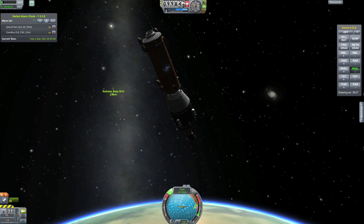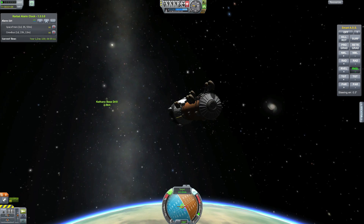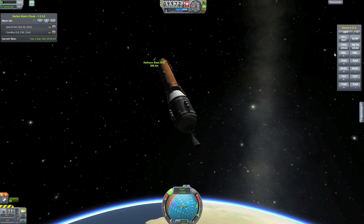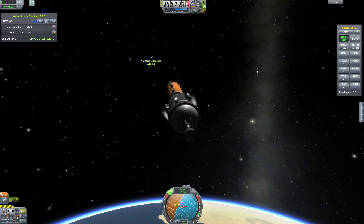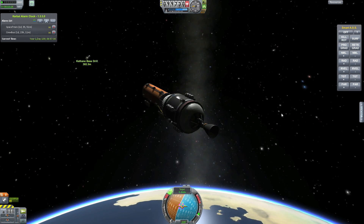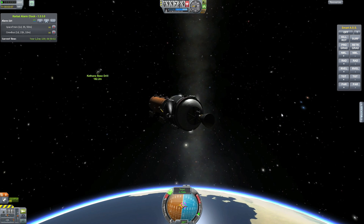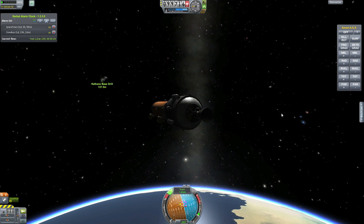We're on approach and it's a heavy load so the RCS is working overtime. I didn't want any RCS on my rovers because we only need it when we're in space, so I'm trying to keep part count as low as possible on the base itself, since it'll probably cause lag once up and running on Minmus. Approaching the base, and after we dock this we are ready to pull it to Minmus and start the mining.